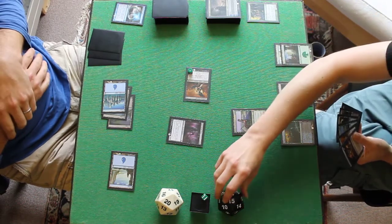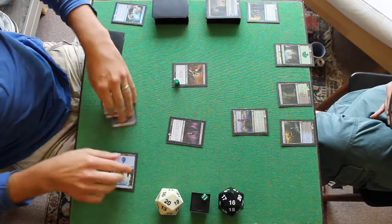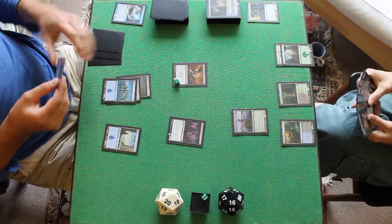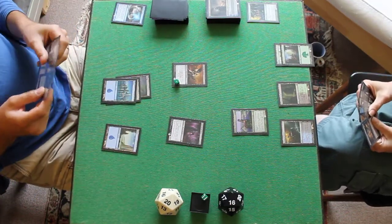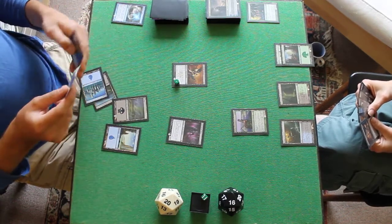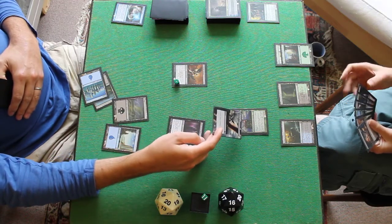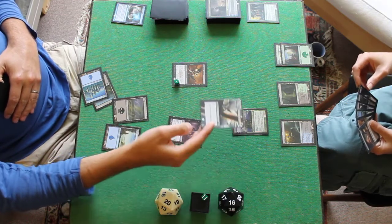Play a Forest to gain life back to 16, pass the turn. Untap, draw. I'll tap 2 to cast Doom Blade — sorry, Doom Blade, my mistake — on that guy.